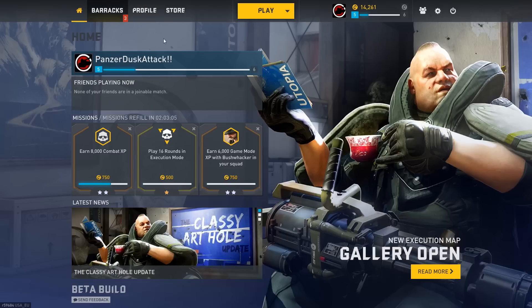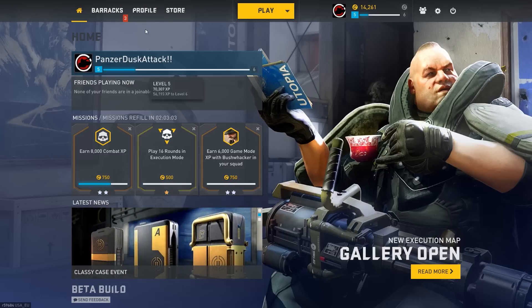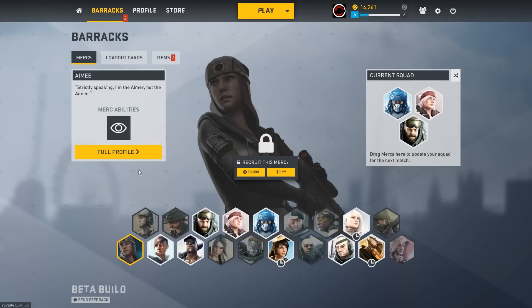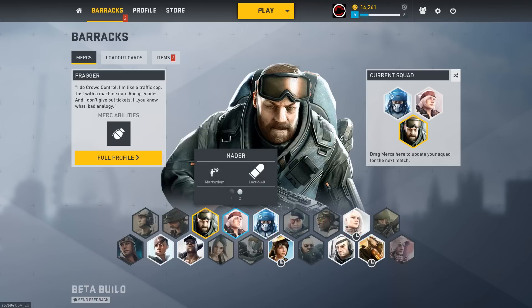First things first, let's just have a look at the free-to-play side of things. In the barracks, these are all the characters, and the ones with the little clocks underneath them are on rotation right now — so these are the ones you can play for free. These are the ones I've unlocked already, so I've got Fragger over here. They all have special abilities and play sort of like classes, with different amounts of health, different speeds, and a special ability. Fragger's ability is to throw frag grenades, as the name suggests.